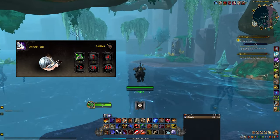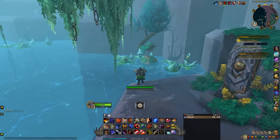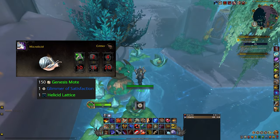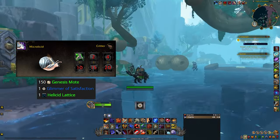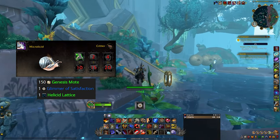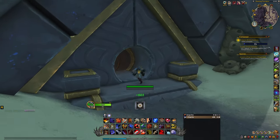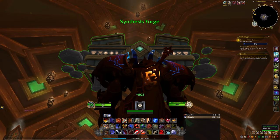Microlucid requires the Microlucid Schematic, which is much easier to find. Head into the Path of Inception area and take a right — it'll be hiding in some leaves at that location. You'll also need a Glimmer of Satisfaction, which you have a chance of receiving when consuming feasts in Xerath Mortis or the Sepulchre of the First Ones raid instance, so load up on feasts for a chance at that one. You'll also need one helicid lattice and 150 Genesis motes. The Synthesis Forge for pets is located down a tunnel just south of Pilgrim's Grace. Unless you are a completionist, I wouldn't worry about these snails if you haven't unlocked the Pet Forge yet.